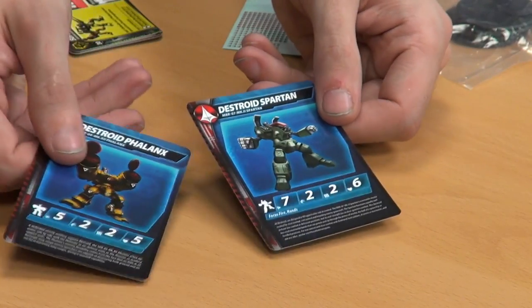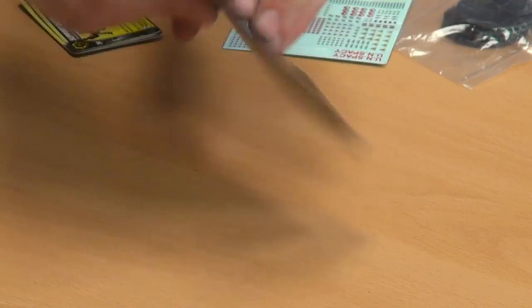We also have the actual stat cards for these. The art is fantastic — I love it. And then your special rules on the back as well. Just like the other ones, it's your speed, pilot skill, gunnery, and defense. Four stats — you're up and running in no time with this game.